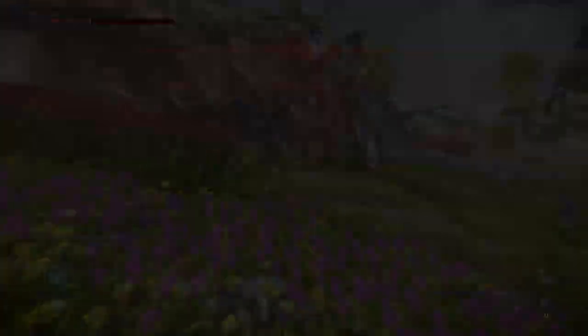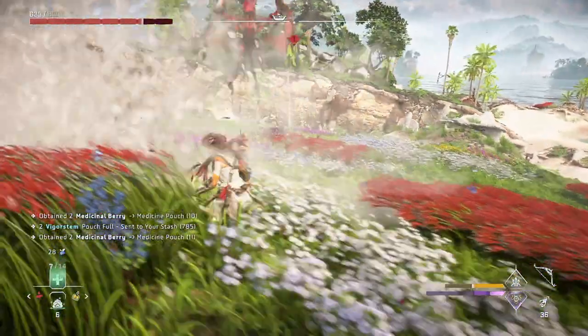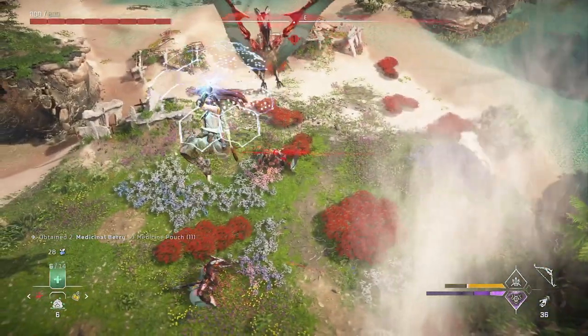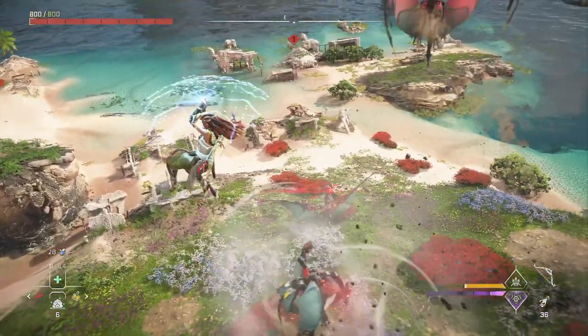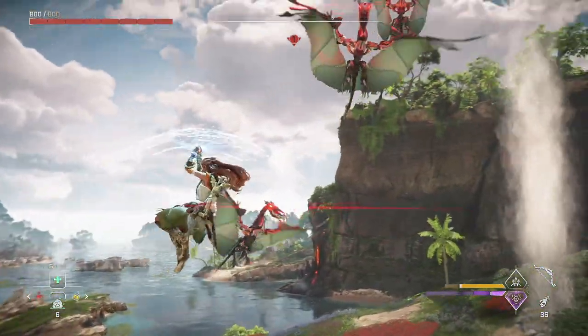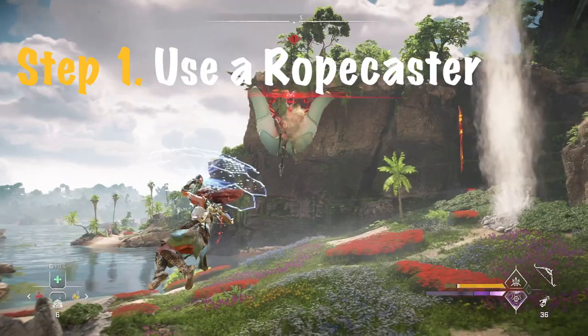Without a doubt, the thing that makes the Water Wings the most difficult is the fact that they're never alone. They're always in groups of either three or four, and it can be nearly impossible to take them on this way. So we need to find a way to take the other Water Wings out of the fight so we can focus on fighting them one-on-one, and the best option here is to use a rope caster.